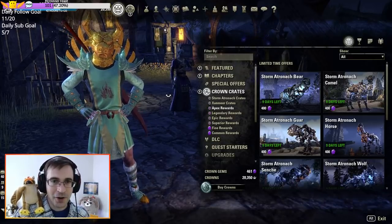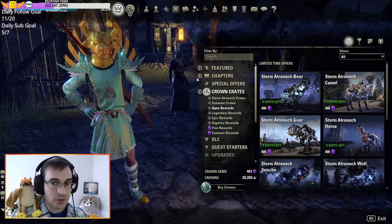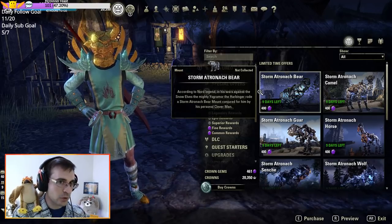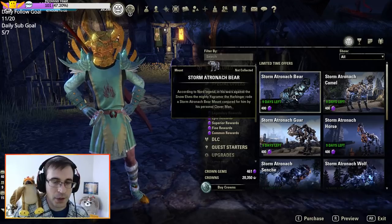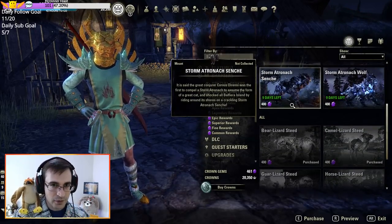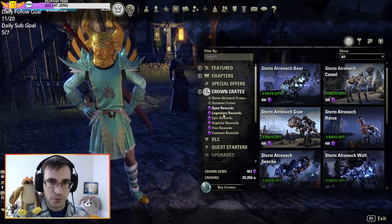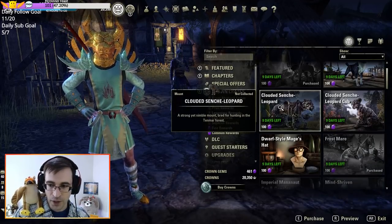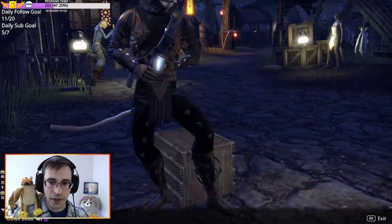Welcome everybody. I am Jayhart Ellis, and today we're going to be opening up 150 Storm Atronach crown crates, which are back for a limited time here at the end of January 2019. These have returned — this is not the first time they've been available. I do have a couple of the collectibles from these crates, but not very many. I don't have any of the Apex rewards and very few of the Legendary and Epic rewards. So I'm going to open up 150 of these.